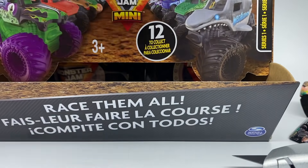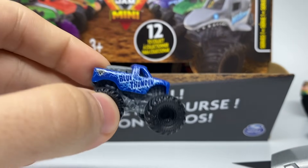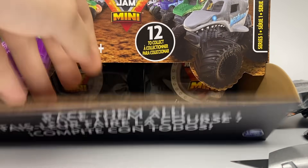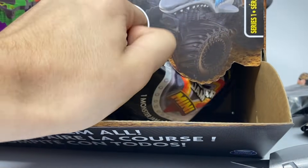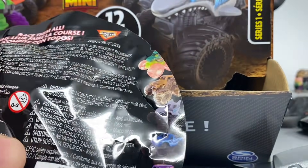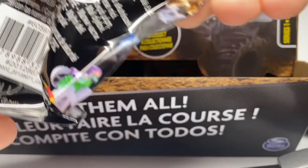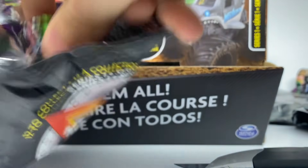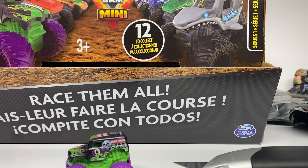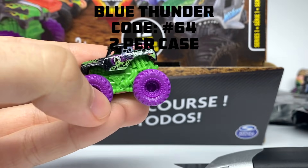Number 64 is Blue Thunder — the second-to-last truck. There is the Mini Blue Thunder, number 64, two per case. Now looking for number 71, the last truck. And here it is — the Grave Digger with purple tires. So we've had three Grave Diggers in this set: two special editions and one common version with purple tires. That's the Grave Digger.